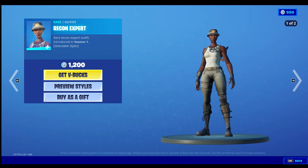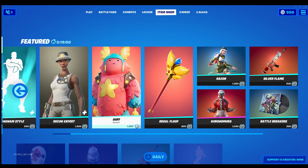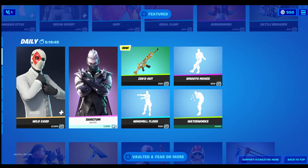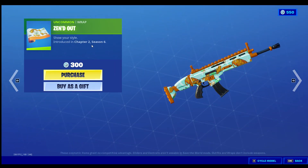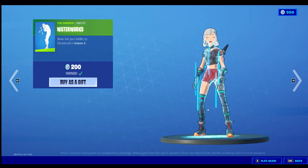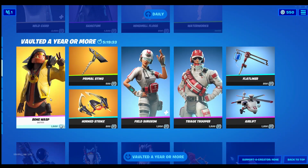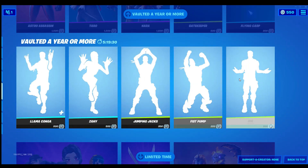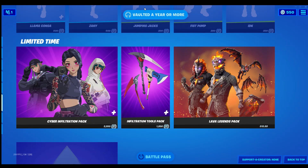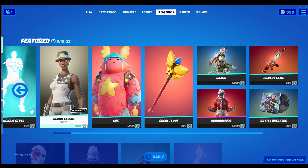You already know we're about to cop this, but let's check out the rest of the shop first. Gus is back with his pickaxe, the Battle Breaker set is here, Wild Card and Sanctum are here with Zendout — which is basically a bunch of carps on it — and Waterworks. This stuff is still here from last time, so that's pretty much it. We'll be back in a second and I'm going to cop this.